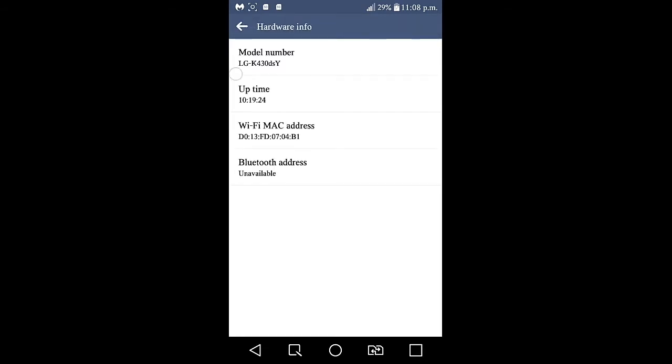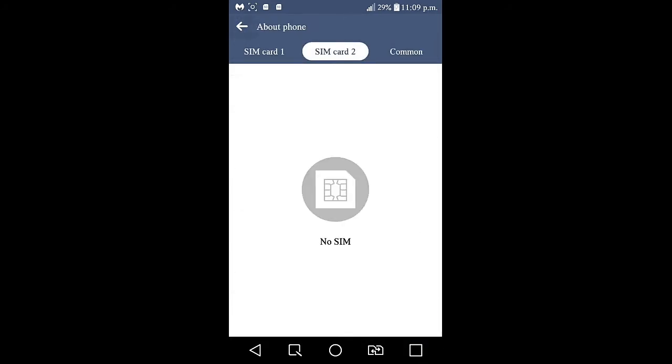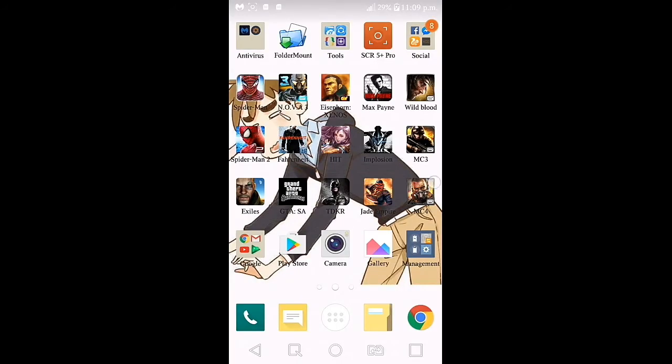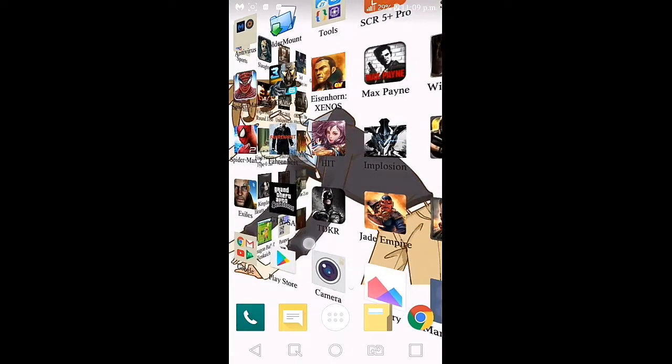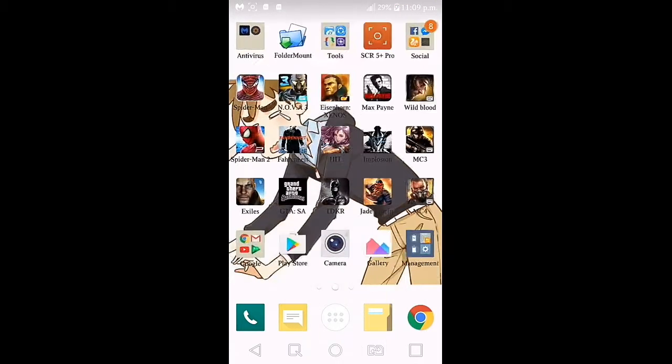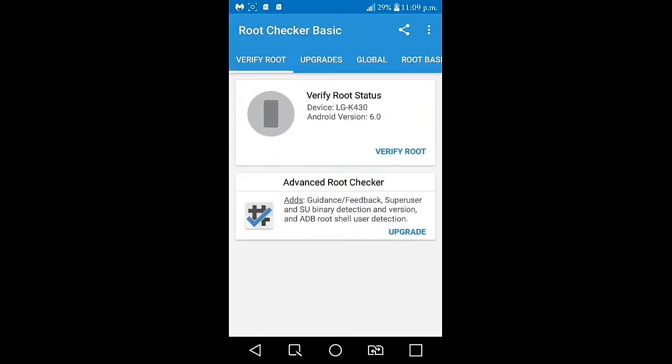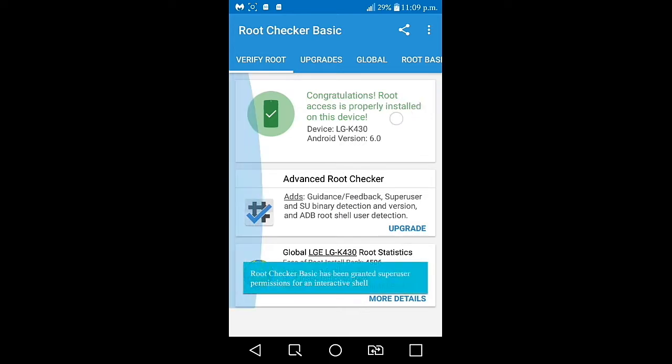As you can see, it is model K430 DSY. Some of my games, especially Modern Combat 4, are not compatible with Android Marshmallow 6.0. But since I'm rooted, let's check — Root Checker Basic. Let's verify: 'Congratulations, root access is properly installed.'